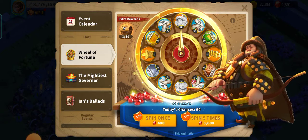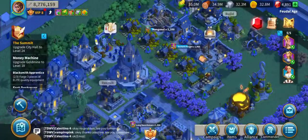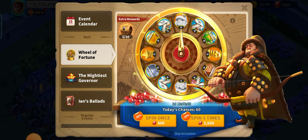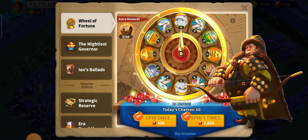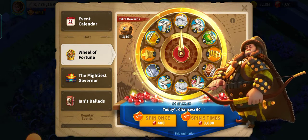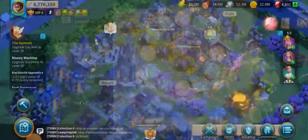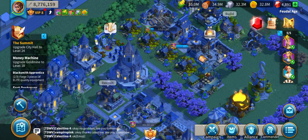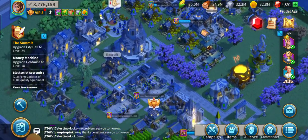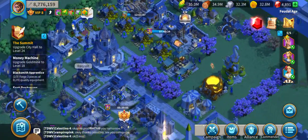For this calendar event, there is a Will of Fortune with a new commander available. But for Yi Seong-Gye, I'm not going to spin using the crystal gems right now — I just want to complete the Yi Seong-Gye sculpture first.